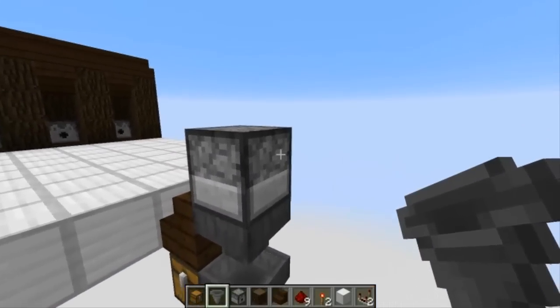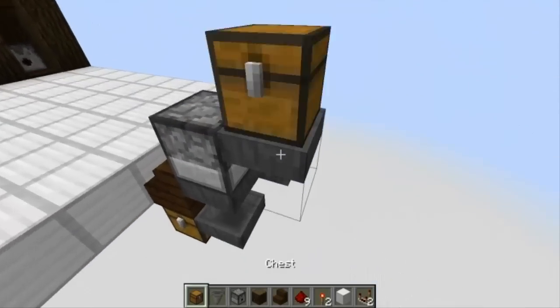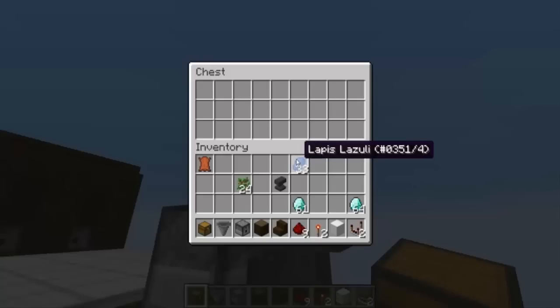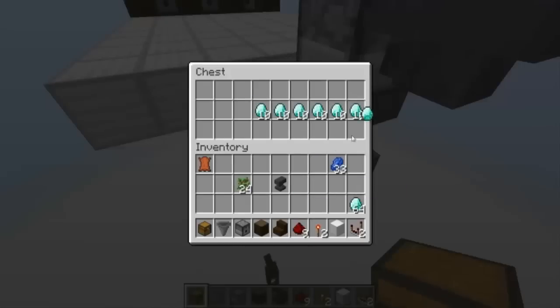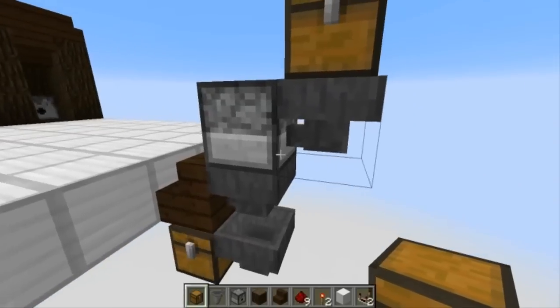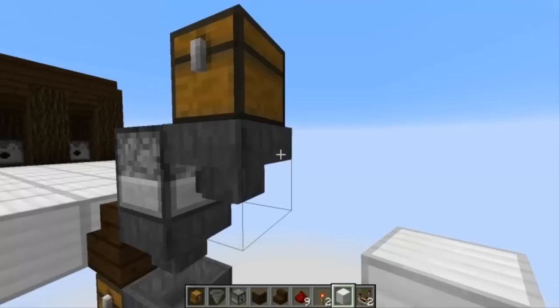Now go back up to the dispenser — you're gonna put a hopper by shift-clicking, and then put a chest. That chest will be where your items go, what you're selling. And down here will be where your payments collect. Now let's get to the redstone part of this — basically you're gonna branch off from this hopper here by shift-clicking.